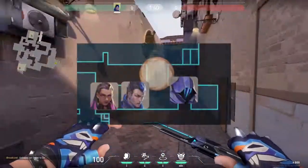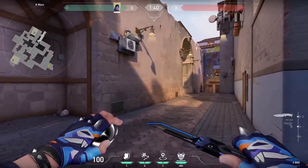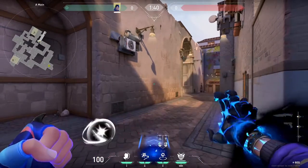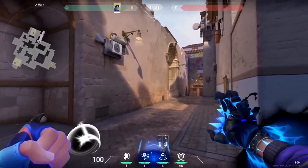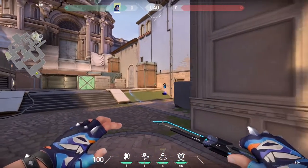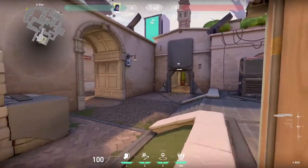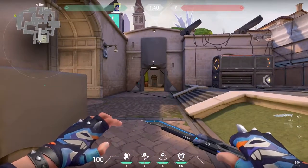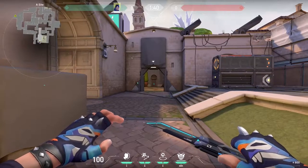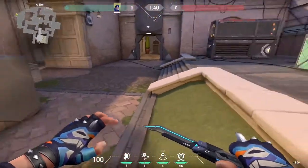If you don't have controller support for a full execute, a very nice entry — especially on an econ round — is to throw your TP pretty much anywhere along the right side of this wall in A main, landing in a corner behind the box. Comboed with a simple flash, it makes for a risky but very effective entry. On a full buy I really don't recommend this, but if you're desperate for an opening on an eco and you just eco rush A, it often catches defenders off guard and opens a lot of space for your team to get the plant.